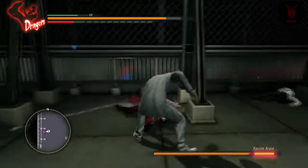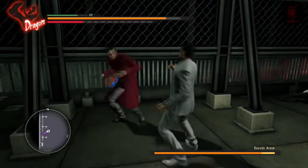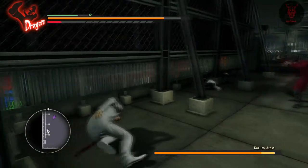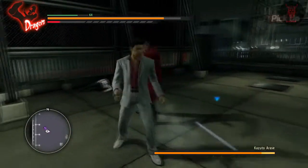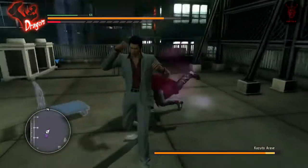But once he does that single shot thing, that's when you want to be getting behind him and giving him a good Tiger Drop. I've gone for the grab tactic — the grab and throw — which works occasionally, but if you do it too much he's going to cotton on to it and you can't keep grabbing him.